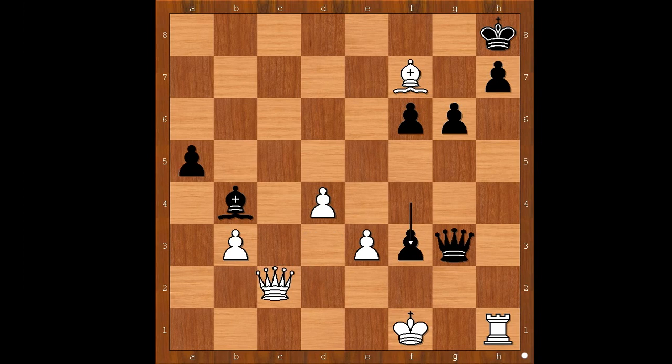And there is another threat: if queen to c2, defending against queen to g2 checkmate, then queen to e1, checkmate. Well done, Ian Nepomniachtchi!